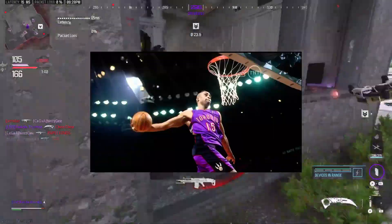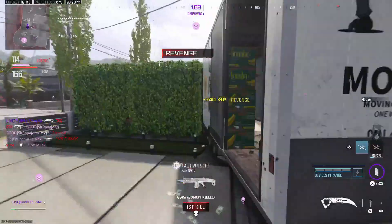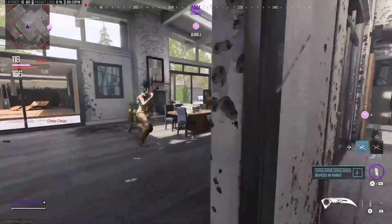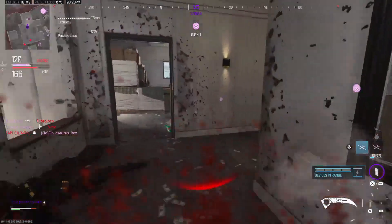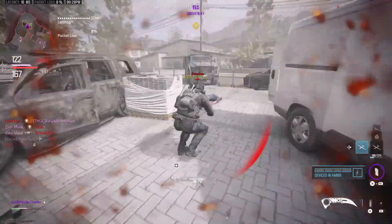Let me explain. I have found that if you jump and as you're in the air you knife, a lot of the time you will lunge towards your opponent like a commando lunge back in the day, back in MW2. Now this is not a guaranteed hit every time, but I get it a lot.